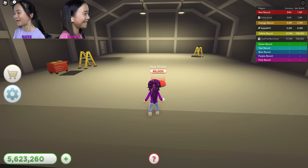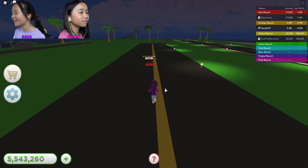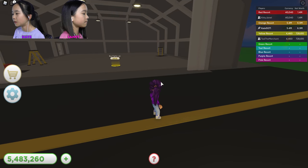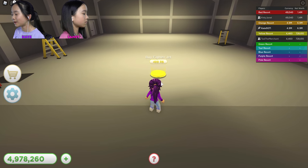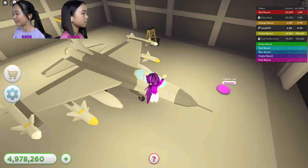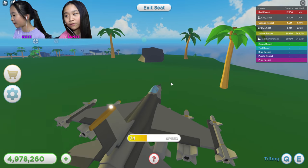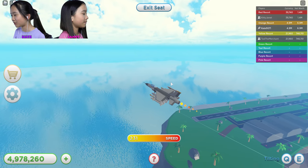I'm gonna buy an 80,000 plane — this one's less expensive than the other one apparently. Private jet is one million — I'm gonna wait on that one. This airport is huge. I'm gonna buy the fighter jet for 499 Robux. I'm gonna drive it right now. How do I get off the ground? You need to get max speed. I got max speed — 231!